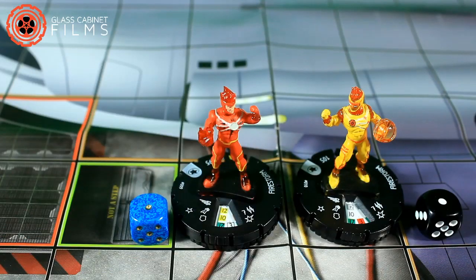So we gave Fury a power action to use the split. We bring in both Firestorms that he split into. They each now have an action token and cannot be given an action this turn. They come in on their dial wherever Fury left off — if he left on his first click, they both come in on their first click; if he left on his second click, they both come in on their second click.